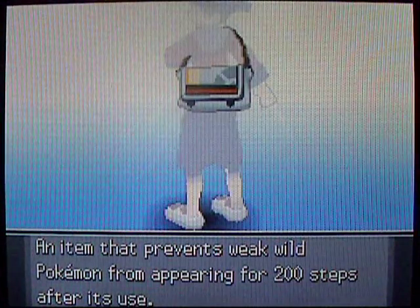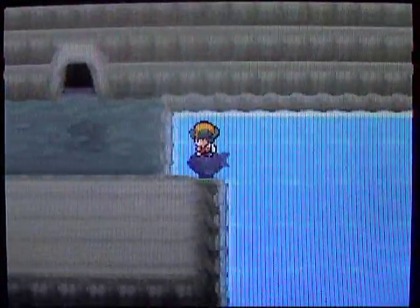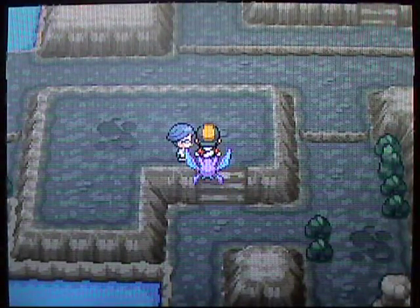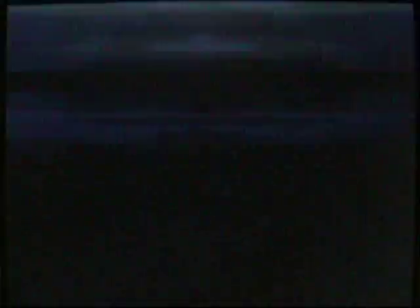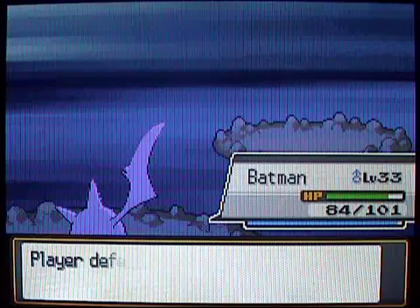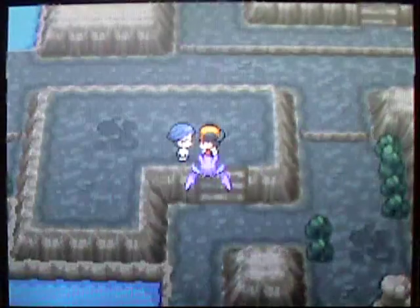Spray some Repels and then we'll be ready to go. This next part is kind of annoying — there's a lot of items in this next room and you pretty much just need Surf to navigate around. It's kind of complicated because you have to keep going back and forth. There's one trainer right here — he's a Super Nerd. He's got a Seadra at level 39, not bad. Seadra has really bad special defense, that's all I need to say.